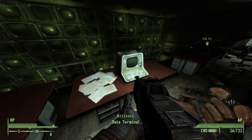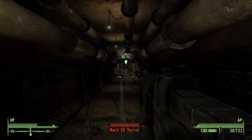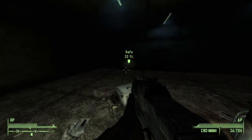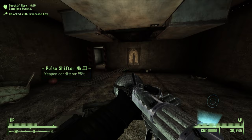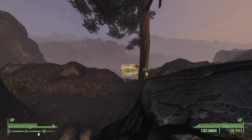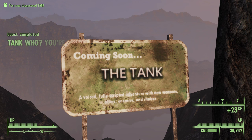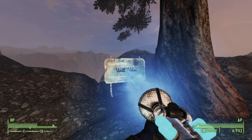Heading upstairs we can find the terminal we're meant to interact with, and that gives us a new quest telling us to find Tank. But we've still got to find this key first, and a secret passageway to a fallout shelter has just opened up downstairs. In the back of a room we can find a safe which has the key we're looking for, and then by going all the way back to the suitcase we can pick up a brand new weapon. The ADS sights were animated, which I don't think I've seen on a weapon mod prior to playing with this one. So now all that's left to do is find Tank, whatever that is.